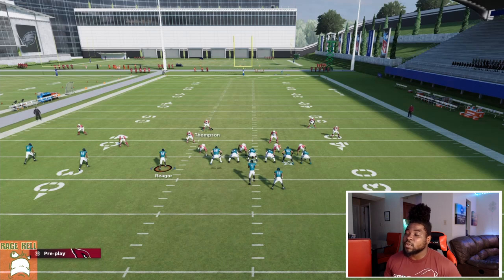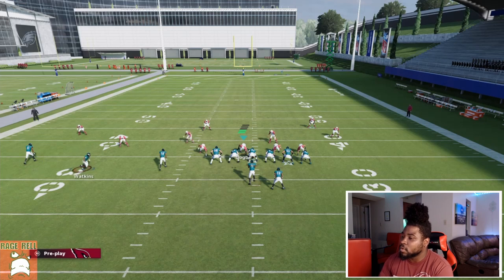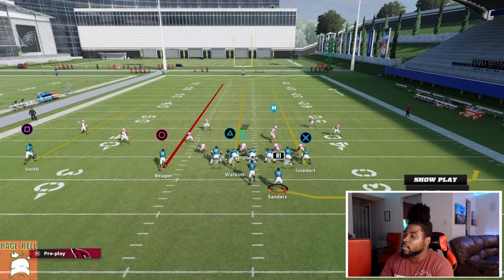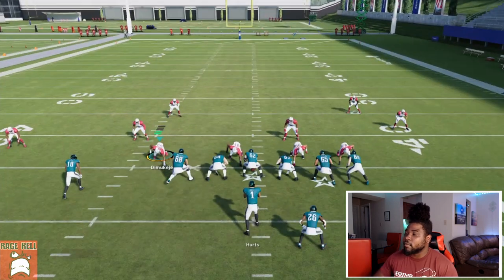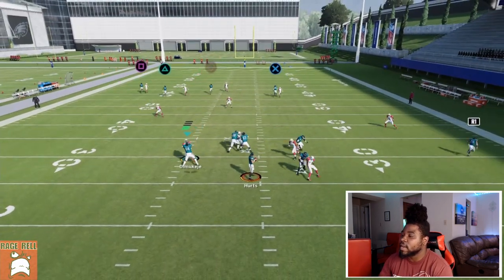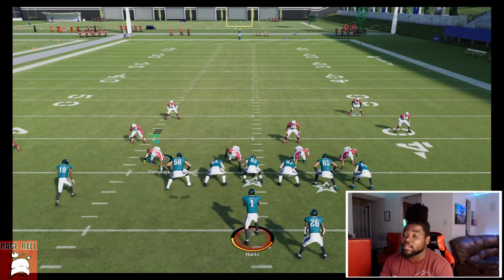To showcase exactly what I mean, we're going to create our own 4-vertical, 3-group concept. I'm going to put Square, Triangle, Circle, and X all on streaks, and R1 on a streak as well. With this kind of setup, essentially all of our blue zones are going to be occupied. So snap the ball — pay attention to who matches where. Notice how every single one of our blue zones actually got to match right there.